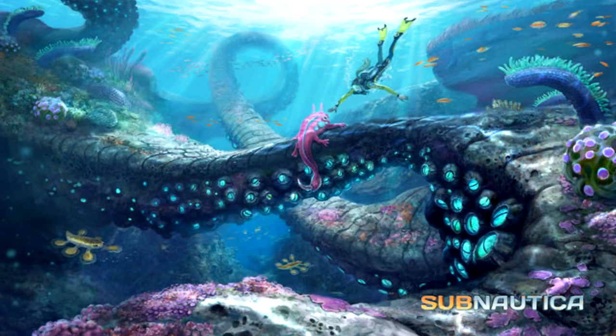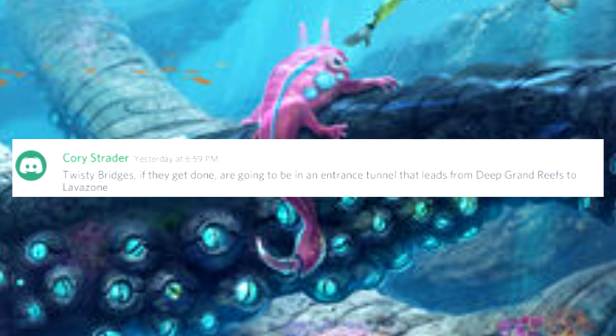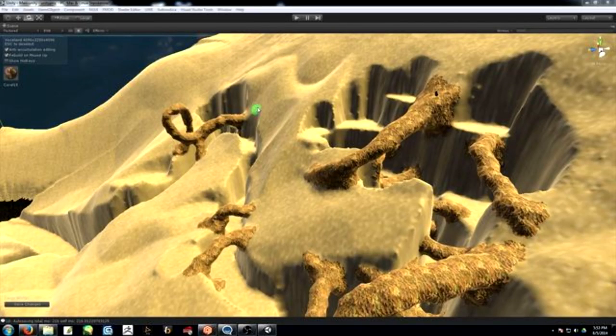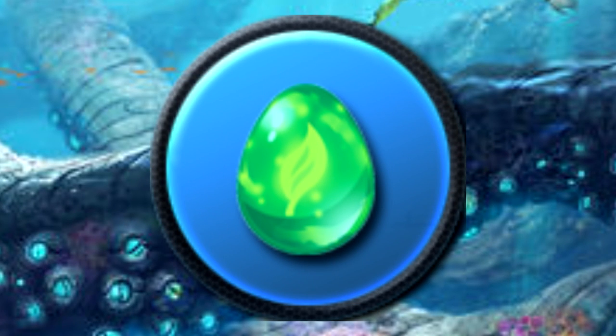At number 2 we have the Twisty Bridges Biome. This is another biome that's been spoken about a lot by the community and the developers. It would have been dominated by huge twisting structures covered in blue barnacles, which are actually in the game. The art also features some common faces like the gel sack, mohawk, and the hover fish, as well as a quite large pink creature with a massive spike or scythe on the end of its tail like a scorpion. A few years ago Corey Strader said the Twisty Bridges, if ever implemented, would be in an entrance tunnel leading from the deep Grand Reef to the lava zone. Some early development was done on it, and there even used to be a Twisty Bridges egg in the entity gallery, showing they definitely planned for it to be in the game at some point.